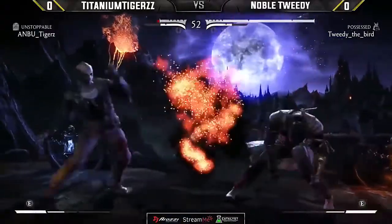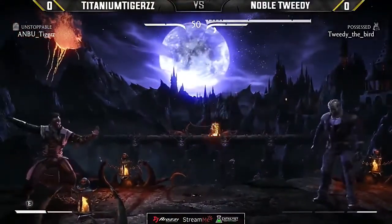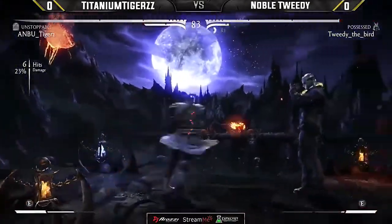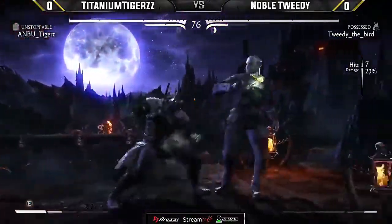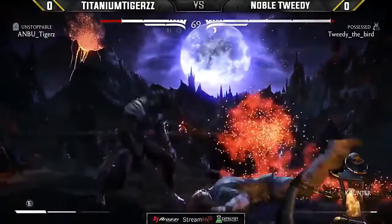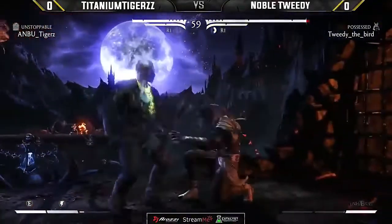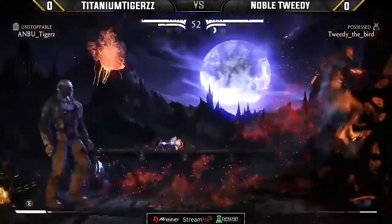Jason's entire moveset is based on forward momentum and forward movement rather than retreating — that backdash is pretty ugly. A back two anti-air to get out of the air, pushing that bump into play. Just getting out of there. If that would have gone into any of the grounded armored attacks, he would have eaten quite a bit of damage. I mean, chained command grabs from Jason are almost small combos if not medium-sized ones. Look at the meter that Tweedy's building.